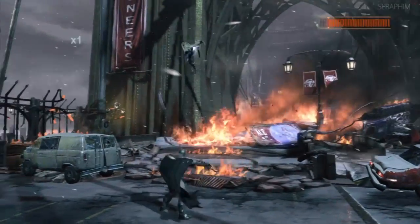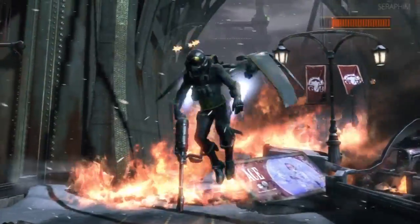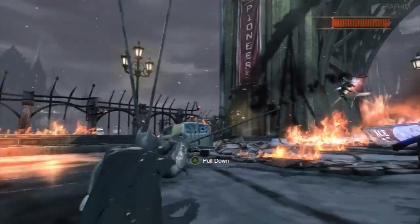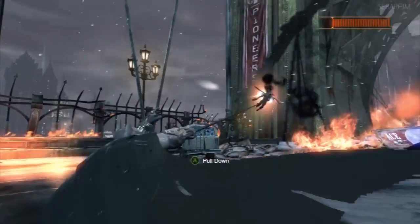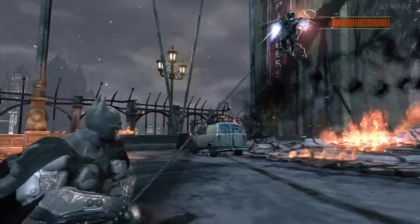When you do this enough, it will give you the prompt to hit him with the Batclaw, so do so to pull him towards yourself and then it will move you to the next phase in the fight. There's a little bit of traversal, then you do this phase again. There's a little bit of evasion, then you do this again — and that's pretty much it.